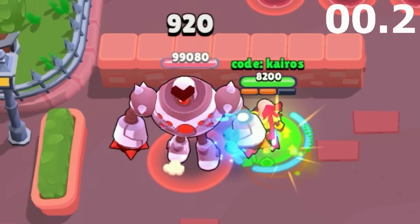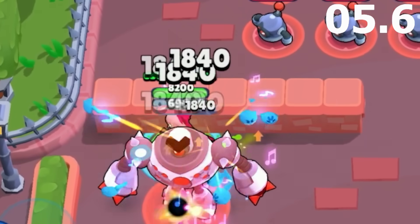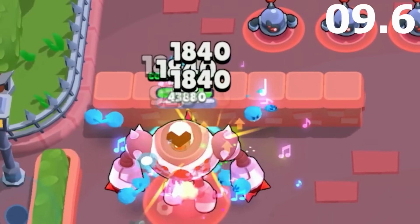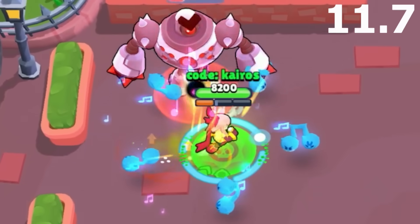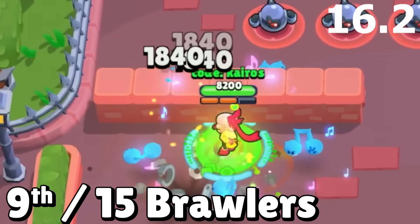Up next we have Melody, and she gets two additional slots for music notes with her mutation, so she can have 5 music notes going at once. She still has to hit the boss with 5 separate ammo, which does take a few seconds, but once she has 5 going, it doesn't take much longer to take off the boss by moving around it counterclockwise. She defeats the boss in 16.2 seconds and gets 9th place.